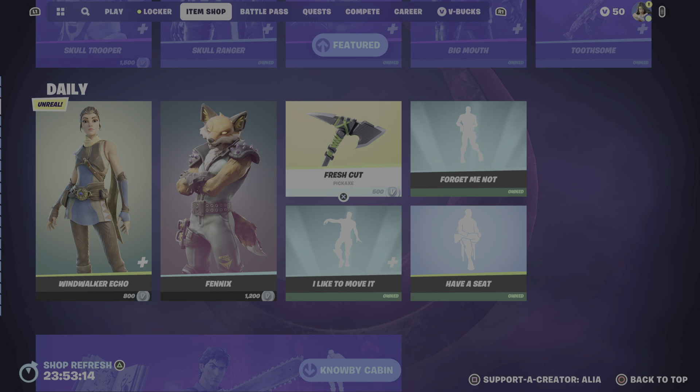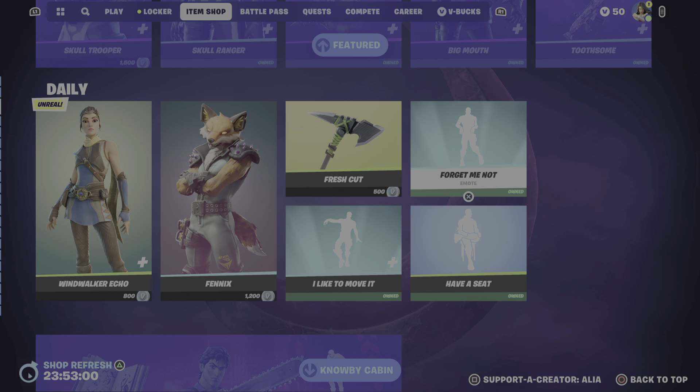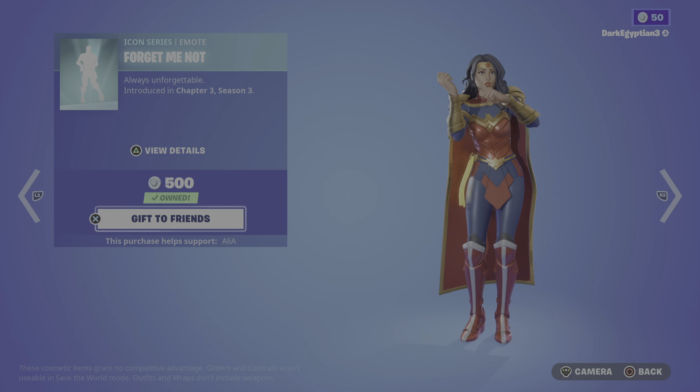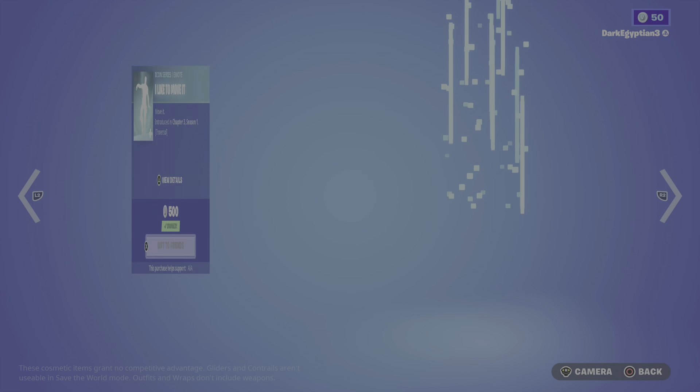Moving on to the items in the daily store, we have the return of the Fresh Cut harvesting tool: 'Chop down the competition.' Part of the Beach Battalion set, first introduced in OG Season 8. Let's see that swing animation — there we are, it just doesn't want to show me today. Moving on to the return of the Forget Me Not icon series emote — always unforgettable. Obviously I can't play that for long because of copyright, but this is the OG song 'Forget Me Not,' which Will Smith covered in the Men in Black song. Moving on to the second icon series traversal emote, we have I Like to Move It — and if you grew up in the 90s you know exactly what song that's from.